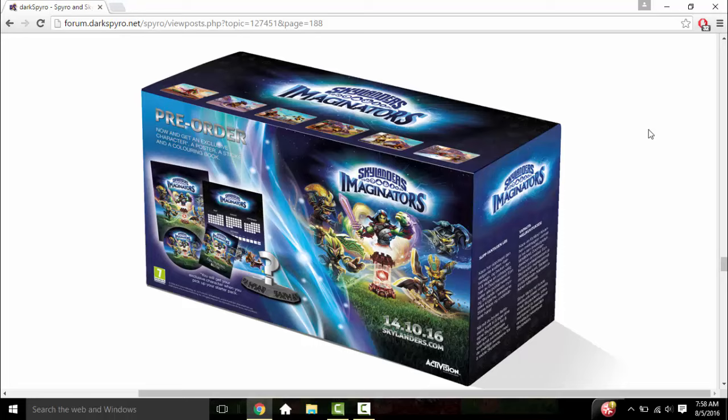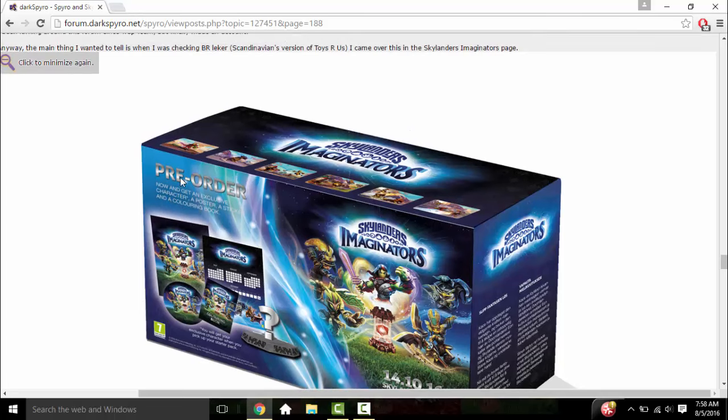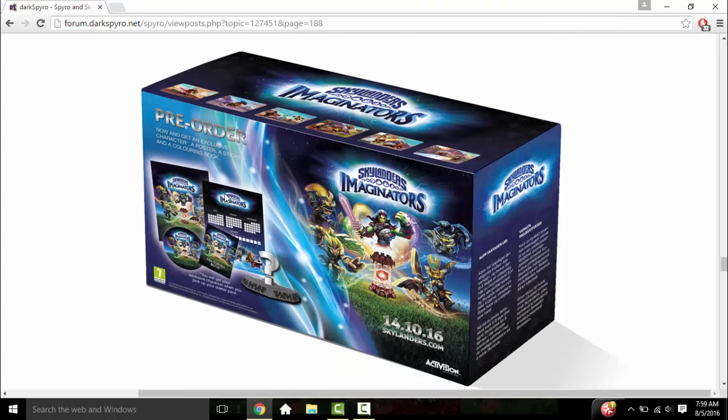Anyway, here it is. It says 'pre-order now and get an exclusive character, a poster, a sticker, and a coloring book.' You can tell it's from that region because of the way they spelled 'coloring.' There's an asterisk beside that, and right there you can see: 'You will get your exclusive character when you pick up your starter pack.' You can see all of the other stuff that will be included in this bigger box.